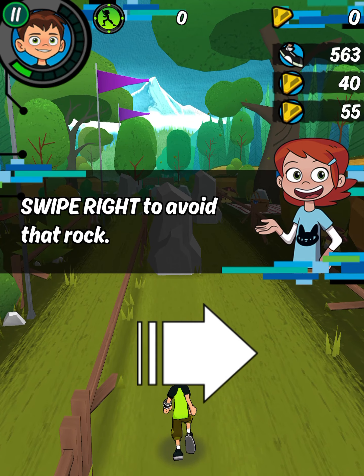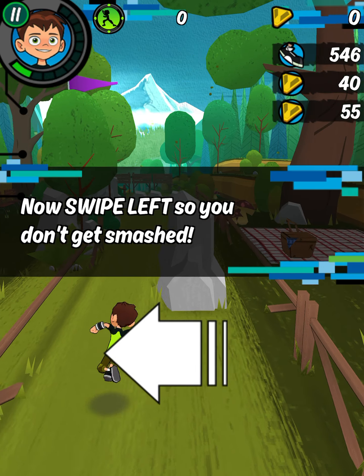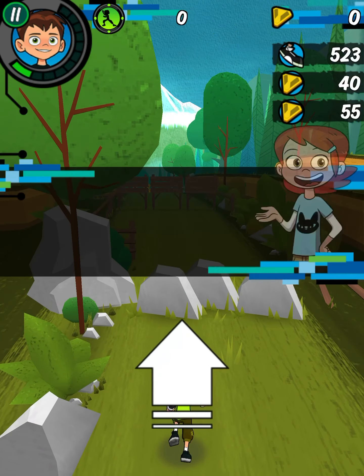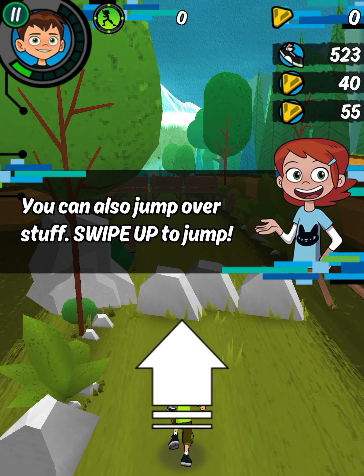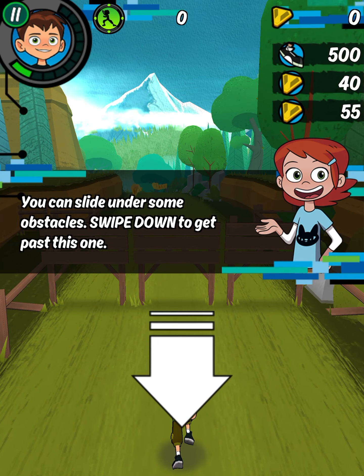Fight right to avoid that rock, got it. Now fight left — you can also jump over stuff, swipe up to jump. You can slide under some obstacles, swipe down to get past this one.